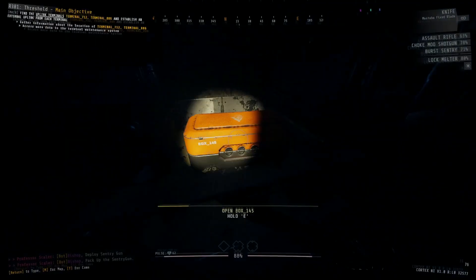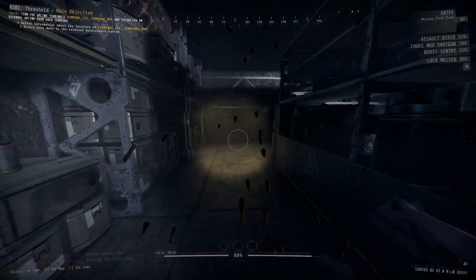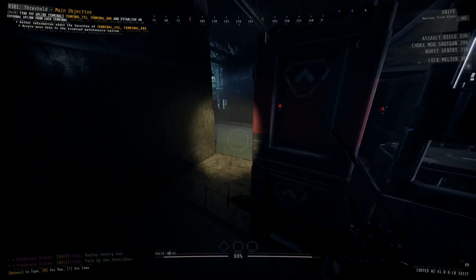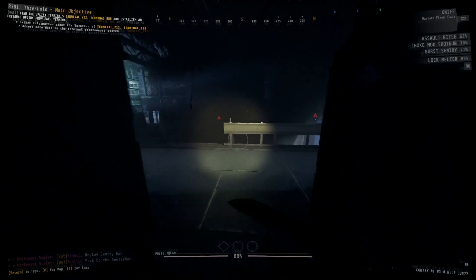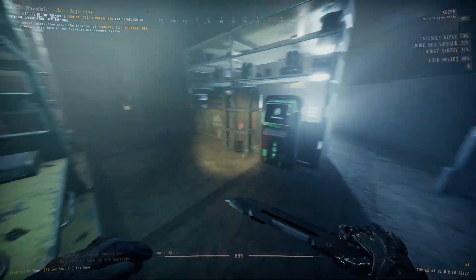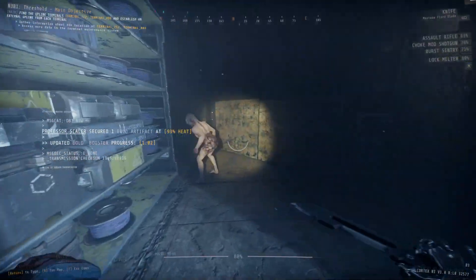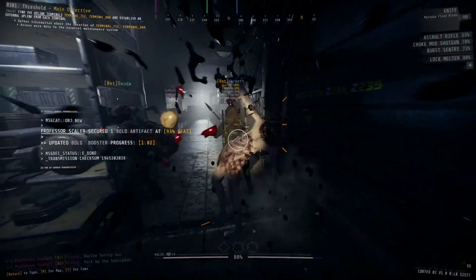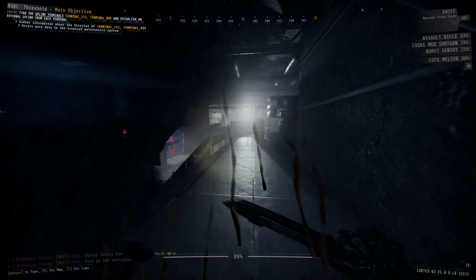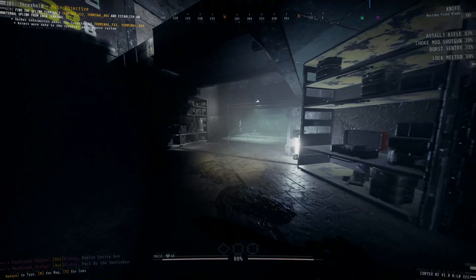Zone 233 itself can sort of be seen as a central hub room. In here there will be a fair amount of enemies, including a scout patrolling about. There will be some resources to resupply with, but more importantly, there are three different security doors: one to the west which leads to zone 234, one to the north which leads to zone 235, and one to the south that leads to zone 236. We have to go through all three of these security doors at some point. The northern and southern ones lead us to our uplink terminals, and that western security door leads us to where our extraction scan will appear once we finish both uplinks.